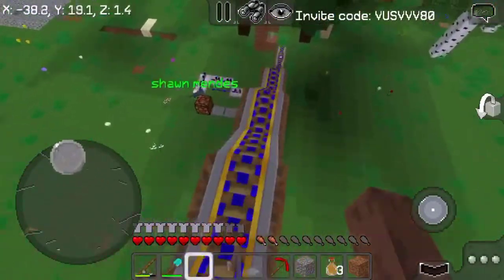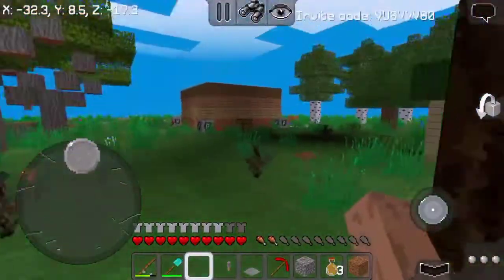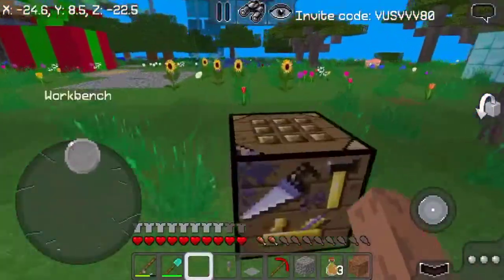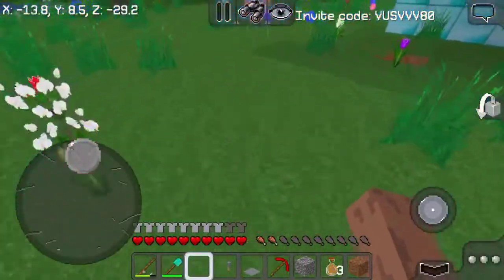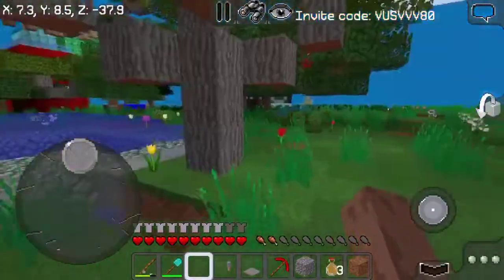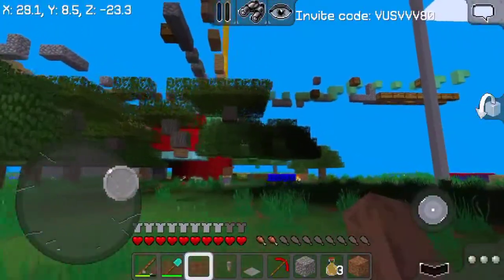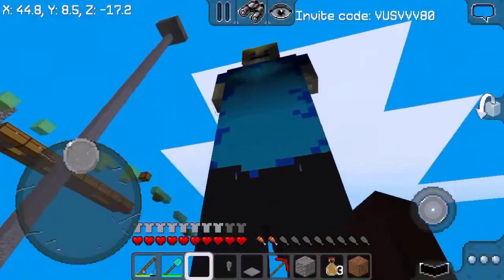Now time to show you my second house. That's my third house right there. Whenever we make the houses, normally we do it in creative mode, but I wanted to try doing a whole thing in survival. My two houses are made in creative mode, so we got the ruby from creative mode, not from survival — that would be pretty awesome if we did.